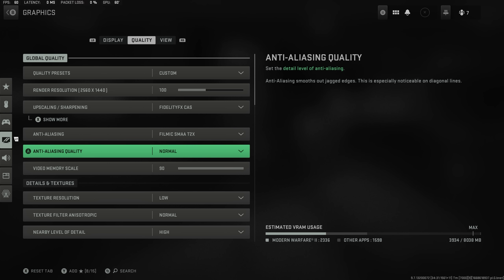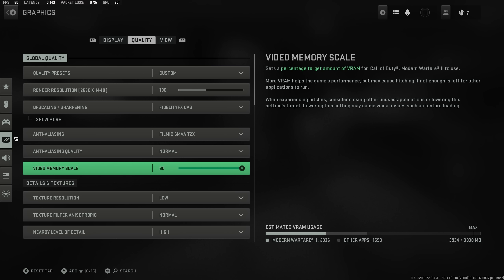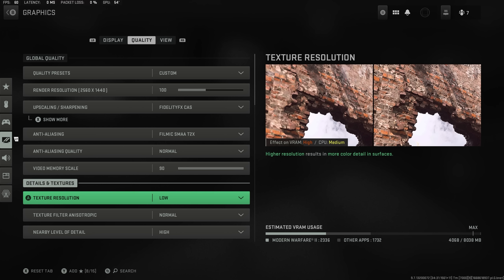Anti-aliasing quality you want down to normal — that's going to save you a lot of frames. Video memory scale I've got whacked all the way up to the top; this is probably something you want to do unless you're running multiple things in the background, as it's to get you the best frames possible, so crank that all the way up.